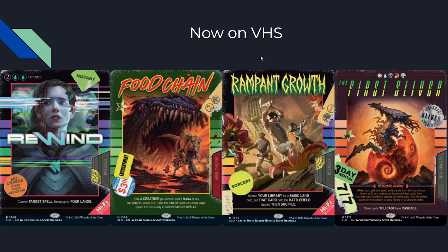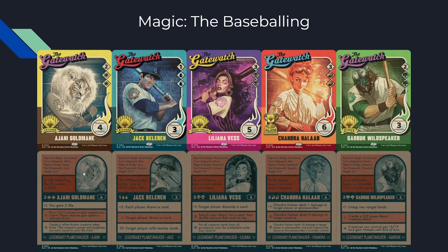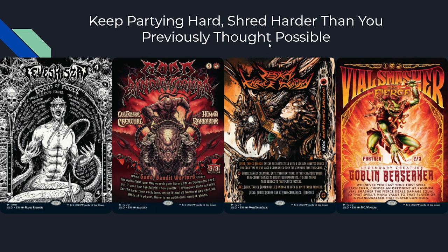We also have Magic: The Baseball League — the front of each card has no effect text, just the original five Lorwyn planeswalkers with their baseball field positions, their name, loyalty, and mana cost. The back of the card is where all the abilities are. These are iconic planeswalkers but I don't have them all memorized, so deciding whether to play them front or back in a sleeve is tricky. Then another heavy metal Secret Lair: Tevesh Szat the Goto, Infinite Warlord Goto, Jeska Thrice Reborn with partner, and Vile Smasher the Fierce also with partner — all very cool and fairly playable reprints.